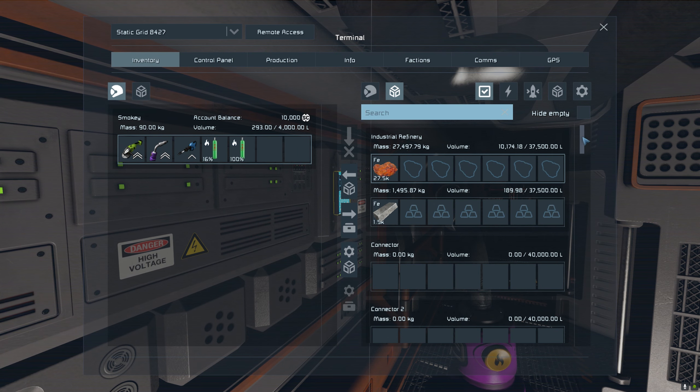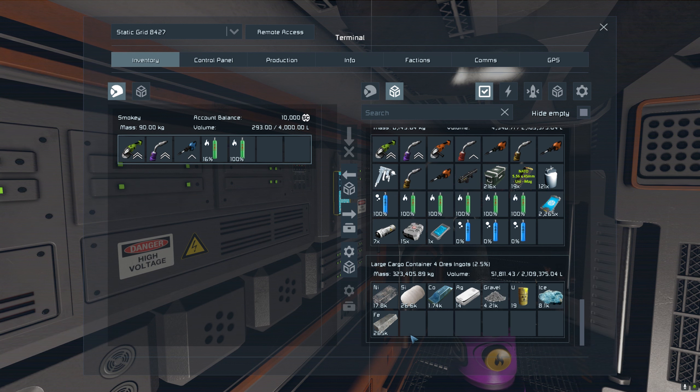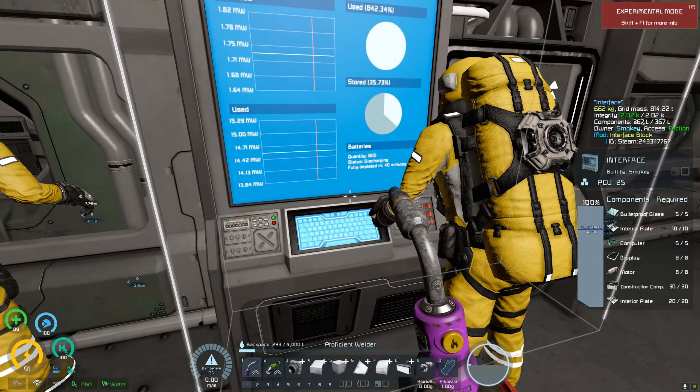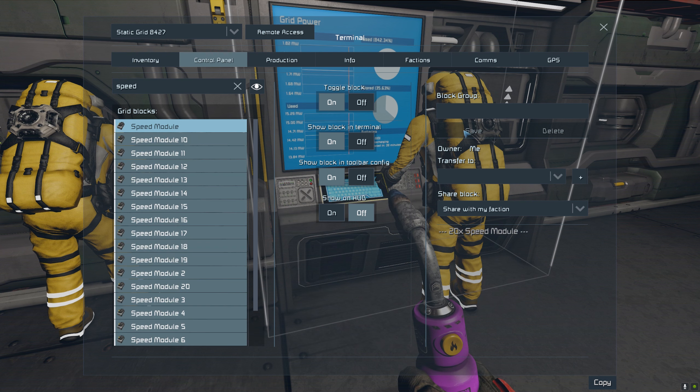We're refining all this stuff - I was down to just over a thousand iron at 265, these have been running for maybe 5-10 minutes, and I've already got that much. It's nuts with the speed modules on there. We're using 842% of the power right now. When I turn the speed modules off it drops to 194%. I'm still using more power than I'm producing, which is why I put batteries on. I'm going to have to put more power on this thing - the speed modules are just killers.